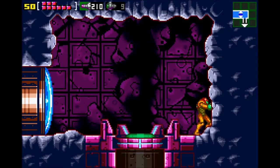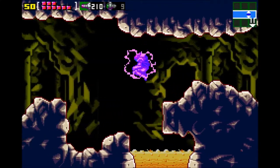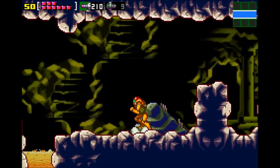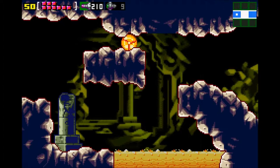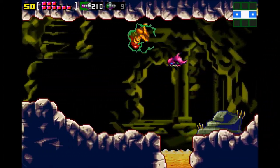Ladies and gentlemen, welcome back to Let's Play Metroid Zero Mission with your host, Draco Thuban. We have defeated Ridley, we have defeated Crade, we have gotten a bunch of missiles, super missiles, and energy tanks, and we still have a couple more things to get before we actually go and attack Mother Brain herself.